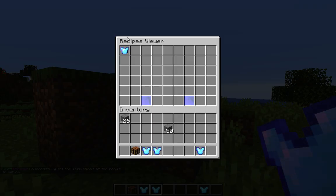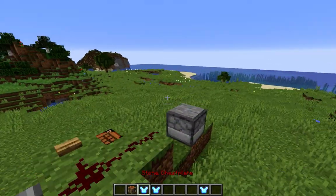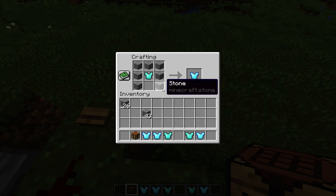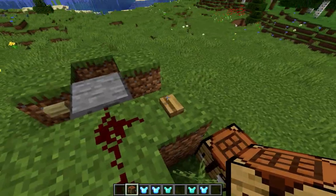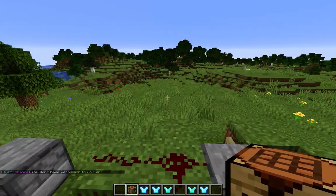Now let's check if this is actually working. We can see that a permission is set. We're op at the moment, so we should be able to still craft this — yes, we can craft it. But let's say we wouldn't have any permissions. We can't craft it anymore. That's pretty good actually, right? You can have ranks with different recipes.